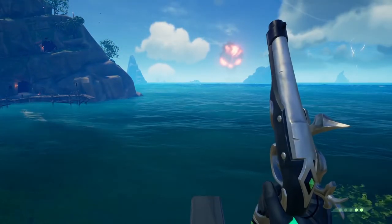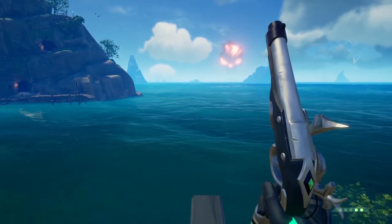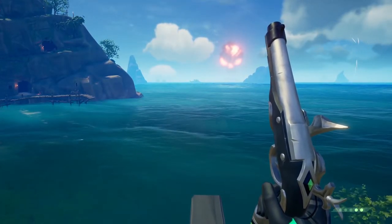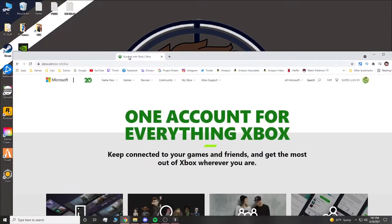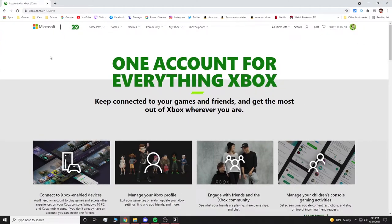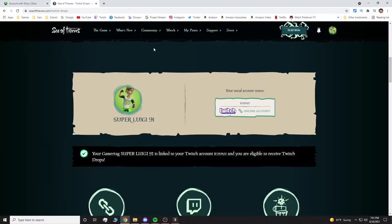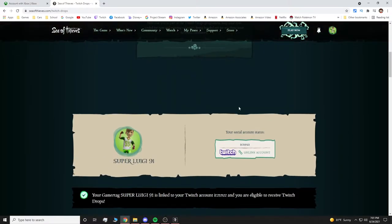If you're wondering how to sign up for Twitch drops, there will be a link down below in the description. I was having trouble signing up on their website, so I went to Microsoft first and signed into my Xbox account. As you can see here, I'm signed in. Once I was signed in, I'll leave this as a second link in the description — it's cthes.com/twitchdrops. There will be a button right here that says Log In. You will log in using your Microsoft account, scroll down, and hit Link. As you can see, I'm linked right here.